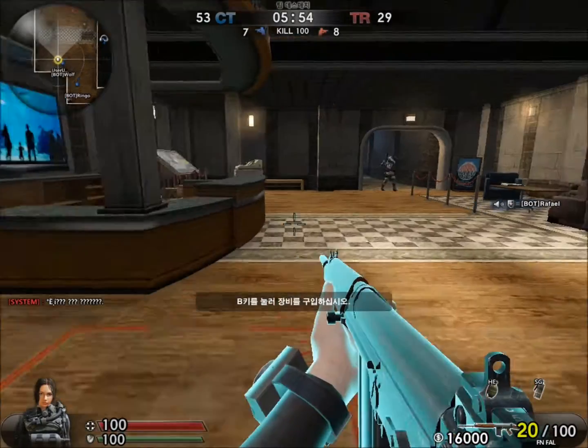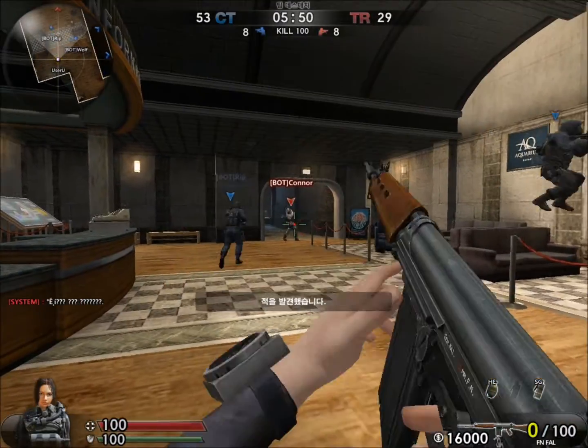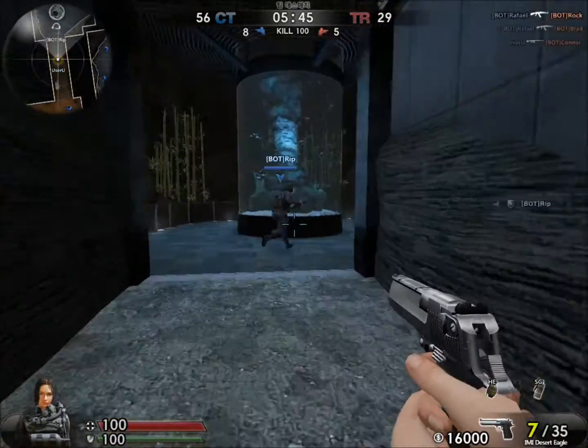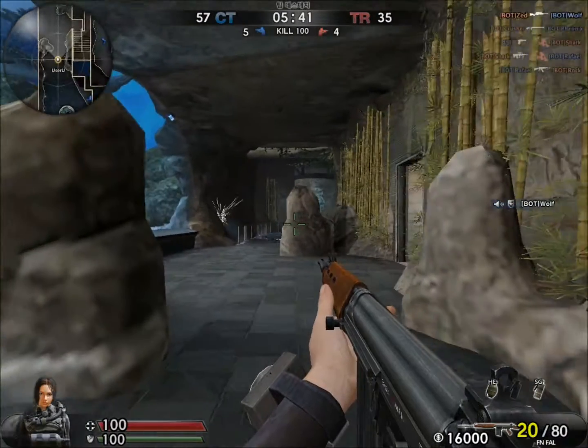Now we are in Aquarium, and there's a long spot. The recoil is a little hard to control for the FN FAL, so I'll get killed if I were to spray. It feels heavy and bears a similarity to the SG-550, or maybe it's because of the firing sound.